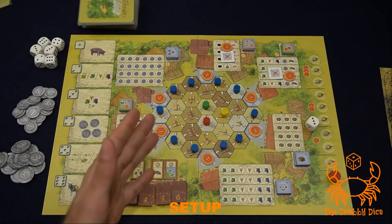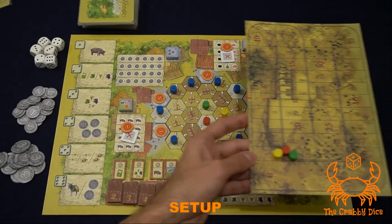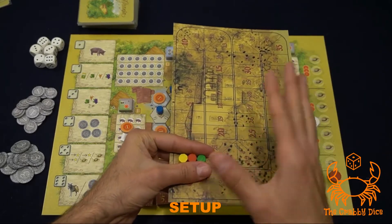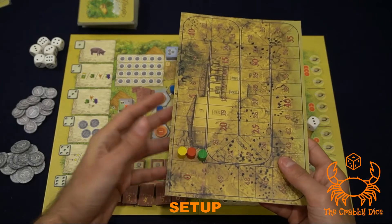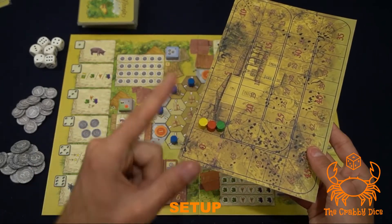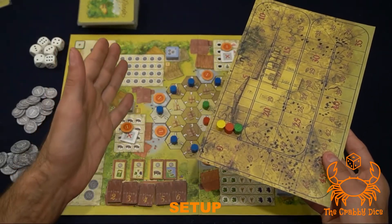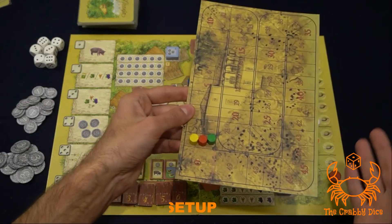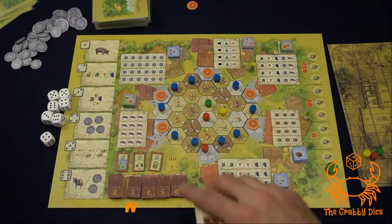The game does come with victory point chips, but I find that using a victory point track is somewhat easier. I printed this out from BGG and took one of every player's markers and put them on the one space. If you are playing with the victory point chips, give everyone one victory point to start the game.